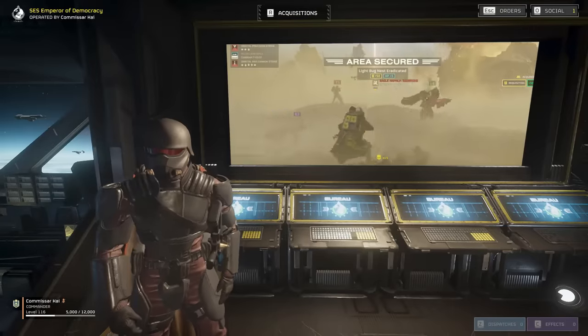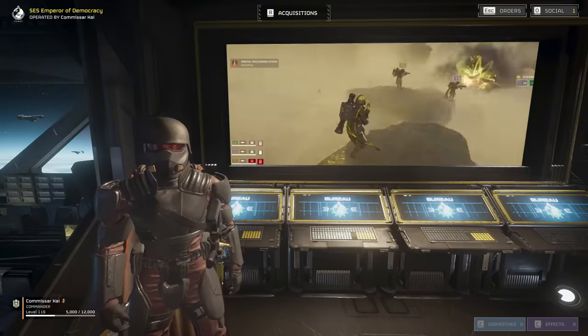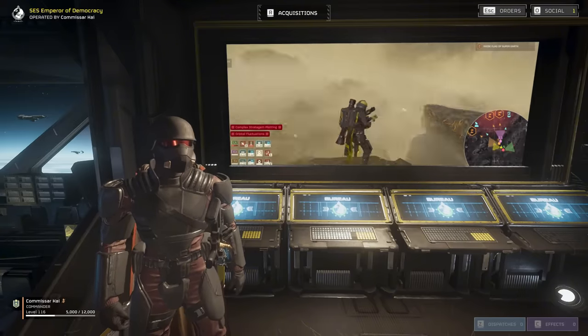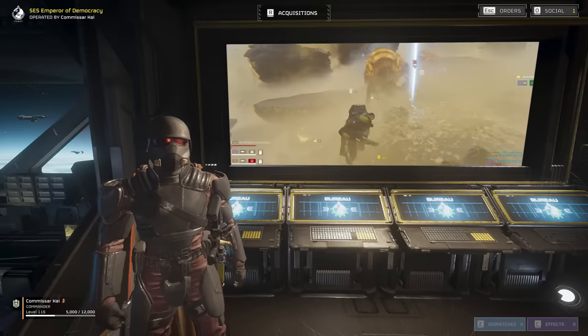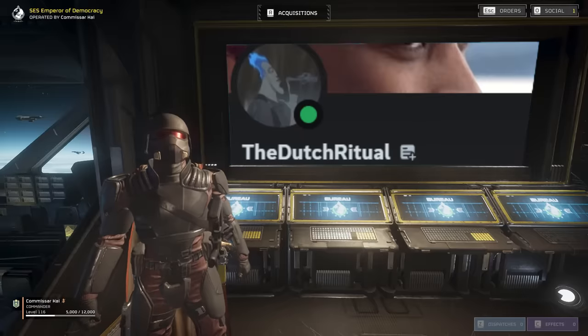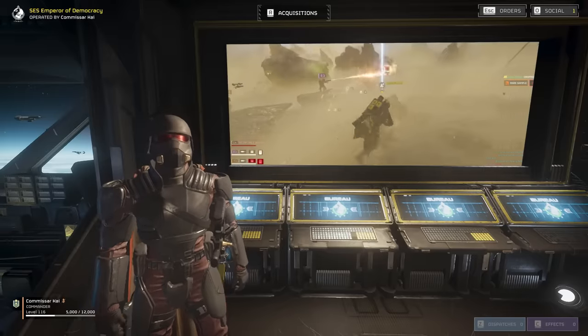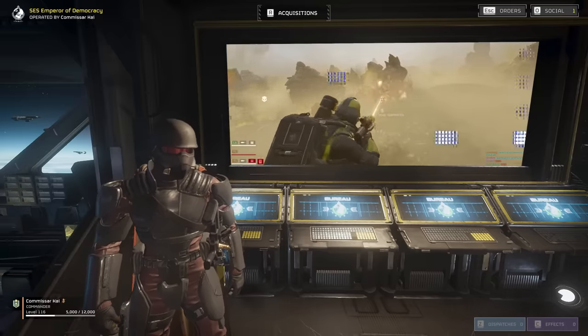Getting people to work together as a team in Helldivers 2 can be a real challenge, especially when you play with people you don't know. Since shouting and threatening retirements with orbital barrages hasn't been working, I turned to the loyal soldiers under my command for advice. One particularly noble soul by the name of the Dutch Ritual came up with a truly revolutionary method for explaining team play to the more enthusiastic Helldivers of the fleet.